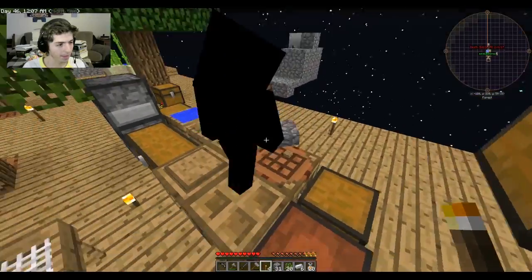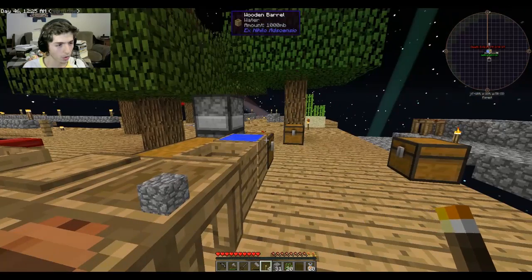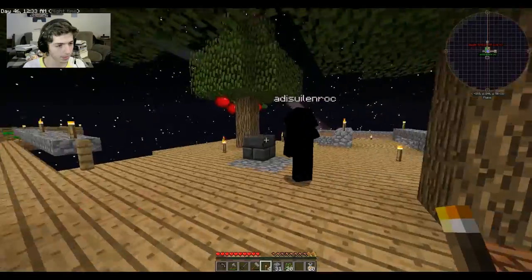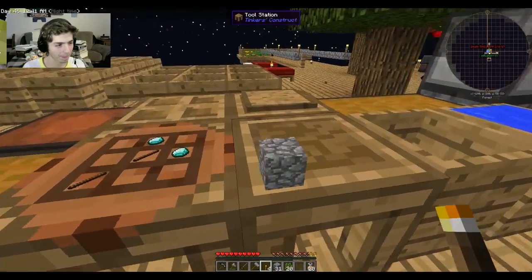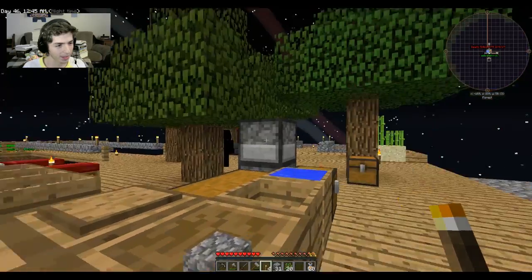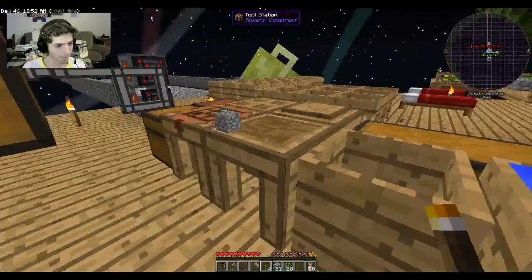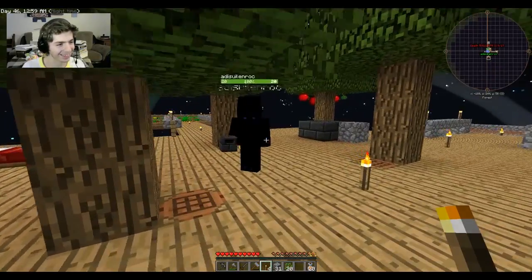First up, I'm going to be working on a smeltery today. What's a smeltery for? Easy — ore doubling! Right now our ores are really precious to us; we're running low on a lot of things. And you can be the master of the smeltery — you can be our blacksmith!